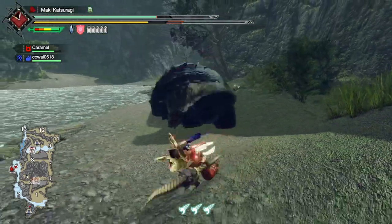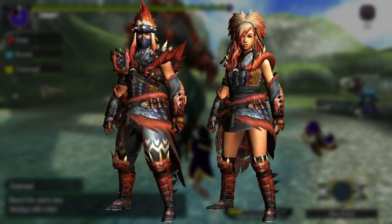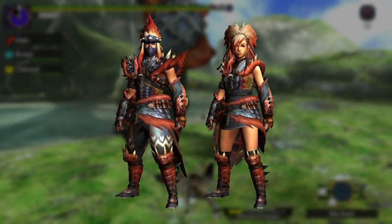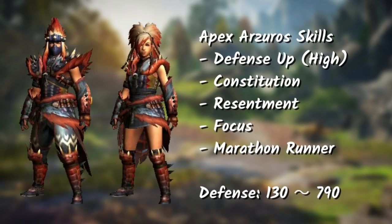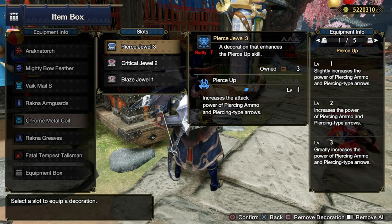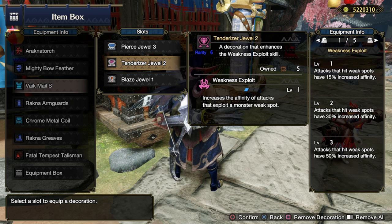Let's begin with Apex Arzeros, also known as the Red Helm Arzeros. Here's how the armor looks. It has that Rathstar vibe to it — I've seen some players use this as their layered armor. And here are the skills of the armor set. Not the kind of armor set I'd try to grind back then, but if this armor set returns in Sunbreak and you can slot in some decorations like a few offensive skills, I'd pick this up for my bow.